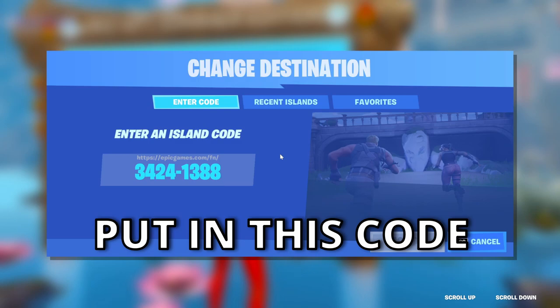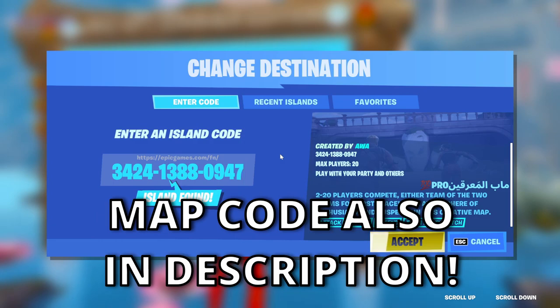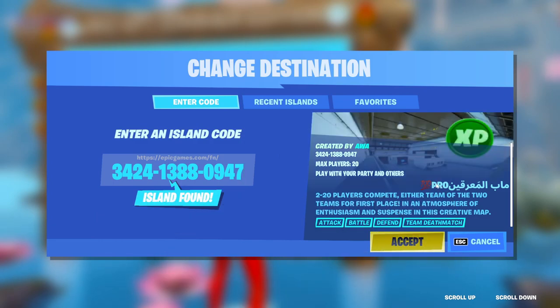Type in this code: it's going to be 1388 and then 0947. It's going to be this 2-to-20 players map - basically this Pro 100 thing right here, it's going to be by AWA, it's going to be this XP map that has big XP buttons and all this text.